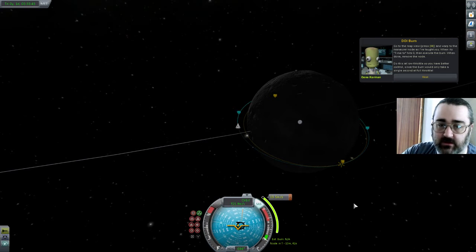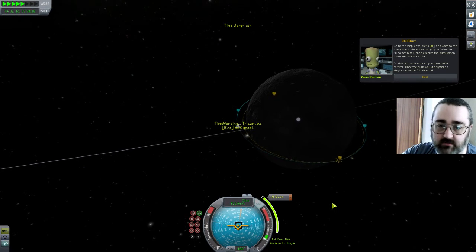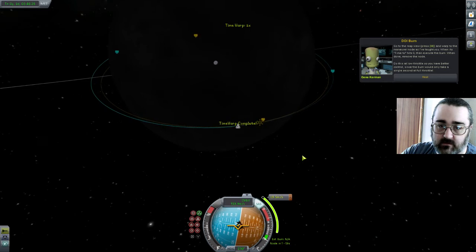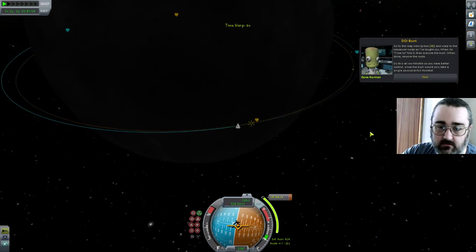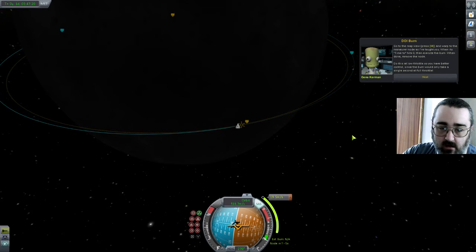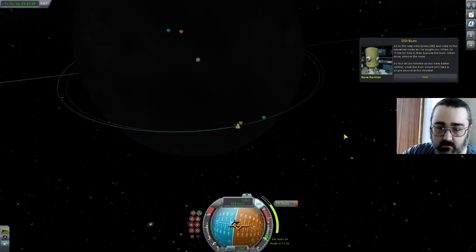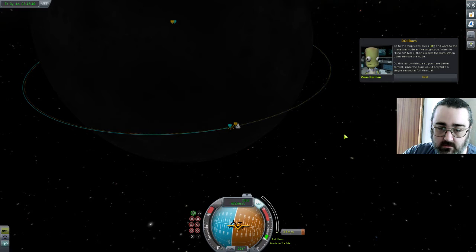I'm going to use SAS and use it to point to my manoeuvre node because I'm lazy. Okay, so it's saying go at zero — so we'll go at zero. Two, one, go. So there we go, just doing that manoeuvre. I'm going to slow down.